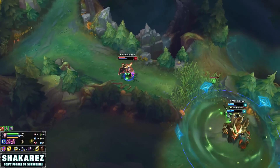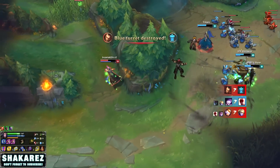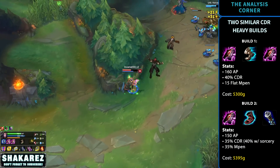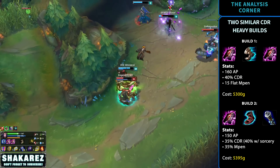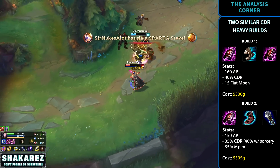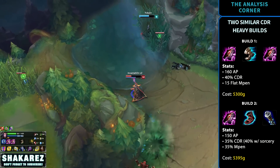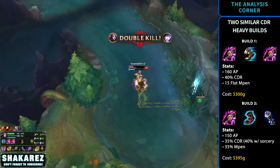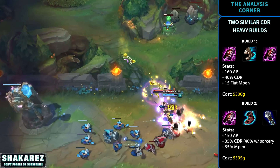An argument can also be made for an early Void Staff over Sorcerer's Shoes. For a quick comparison, assuming both scenarios have Devastating Strikes and magic penetration marks: Build 1 is a Double Morellonomicon with Sorcerer's Shoes, costing 5300 gold — giving 160 ability power, 40% CDR, and 15 flat magic penetration. Build 2 is a Morellonomicon with Ionian Boots of Lucidity and a Void Staff, costing 5395 gold — giving 150 ability power, 35% CDR (40% with Sorcery), and 35% magic penetration.